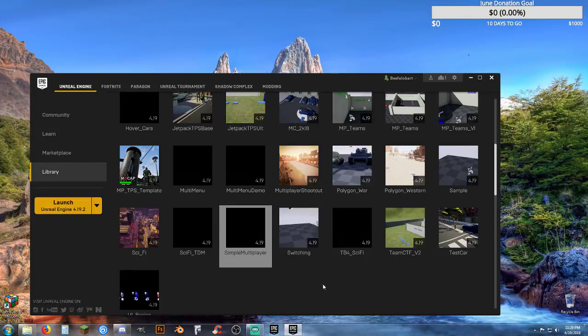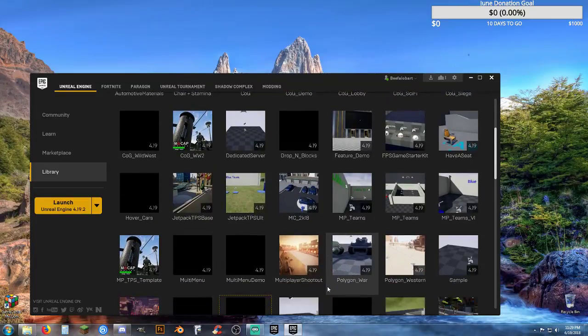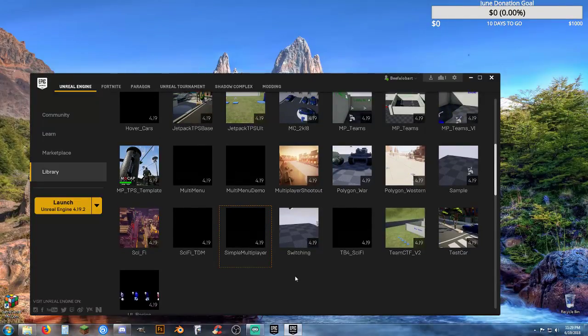Hopefully it will make it this time. I have quite a few projects — I need to start clearing out a few more. The TB4 sci-fi template is already uploaded, and if you haven't seen that it's worth taking a look at. And it did not work again. That's quite interesting. I've done this a hundred times and it always works, and this time it is absolutely not working. I am in the same folder I told it to create in, Unreal Projects, and it is not there.